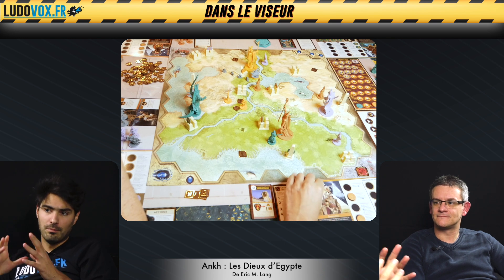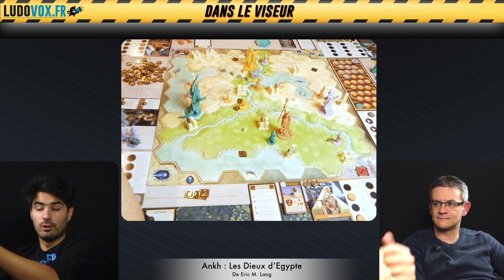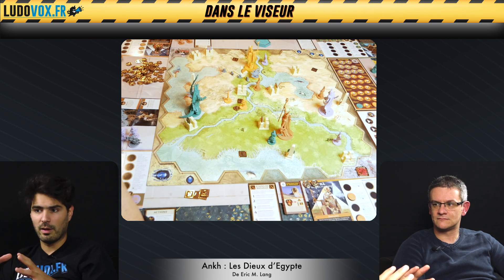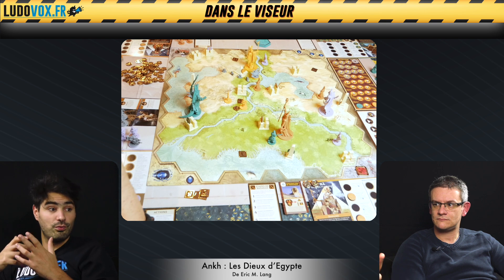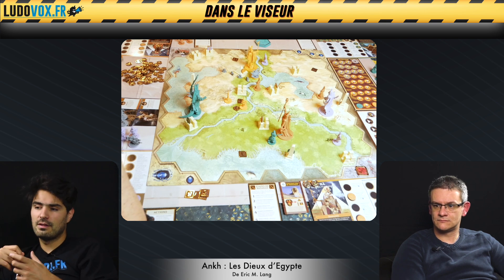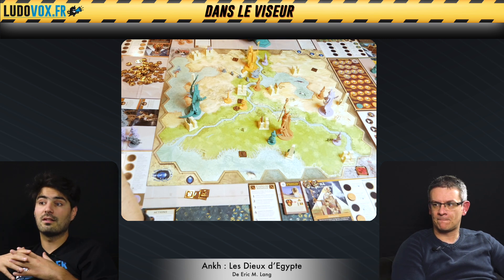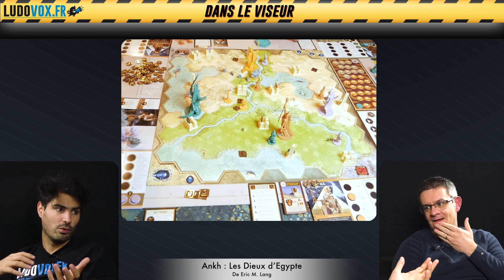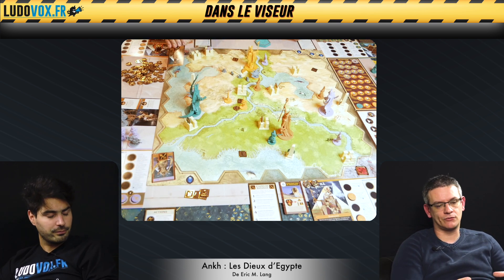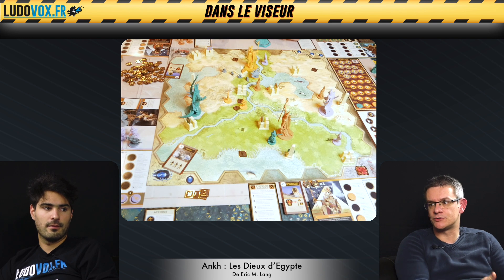Il y a un truc qui m'embête un petit peu : le plateau joueur. On va avoir des pouvoirs qu'on va débloquer petit à petit, tous les mêmes pour tous les joueurs. Mais en fonction des scénarios, des monuments placés, du setup et de ce qu'on pense pouvoir faire avec son dieu, il y a des pouvoirs plus évidents que d'autres. On va réfléchir très vite à des stratégies, et une fois que c'est verrouillé dans la tête, on va foncer là-dessus. On a l'impression de jouer de manière asymétrique en débloquant son arbre de technologie, mais on se retrouve assez vite à faire les mêmes choses parce qu'elles sont dépendantes de la situation actuelle sur le terrain.